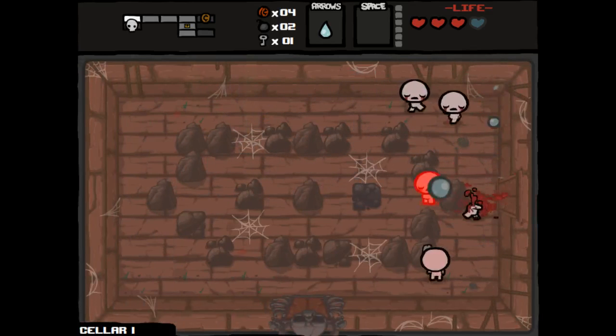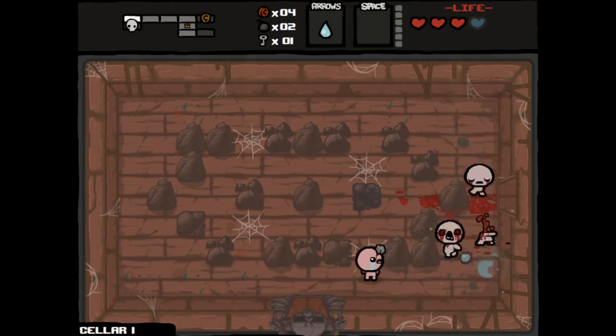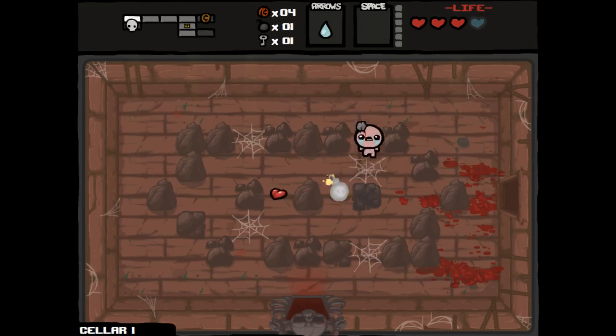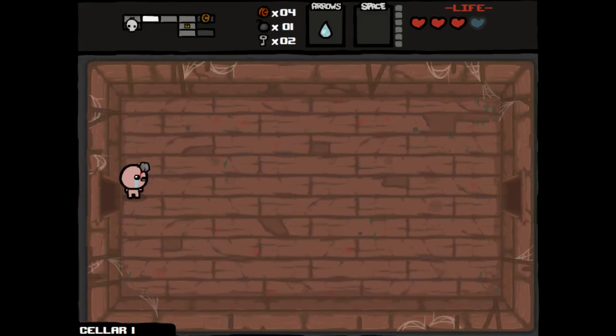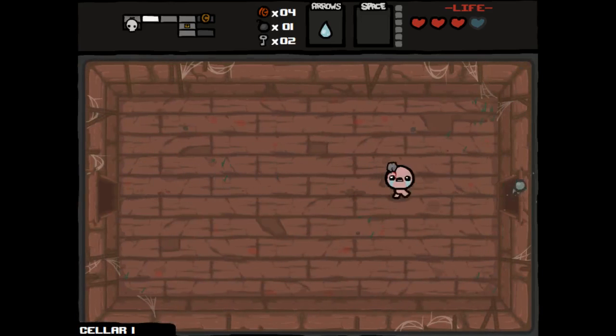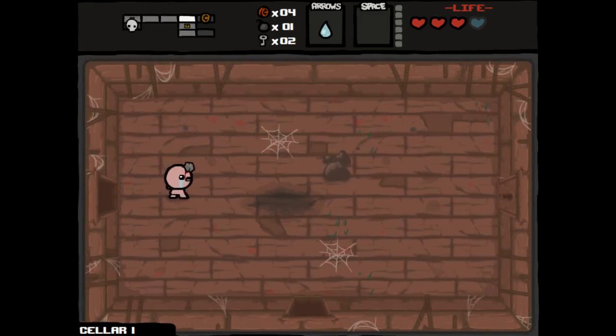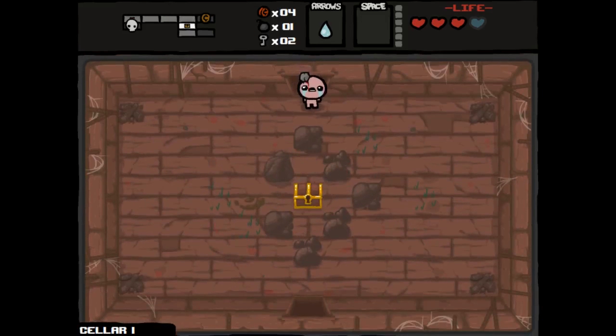We found another Tented Rock. Let's go ahead and blow it up. I got a key, excellent. Let's go back and find our item room. I want my item room before we take out the boss, even though I am happy so far with our damage. But if we can get some more damage, that'd make it even better.